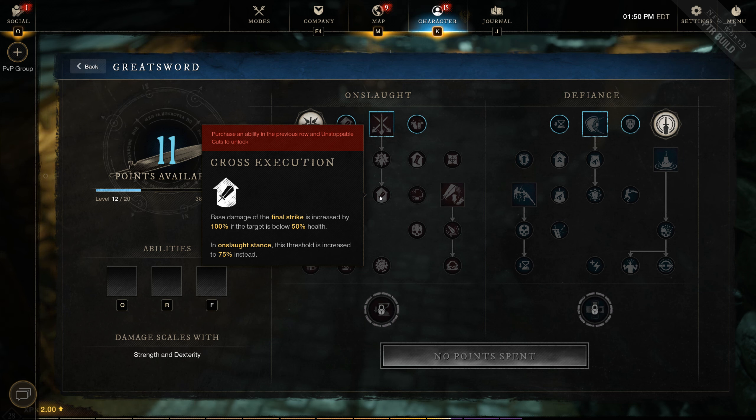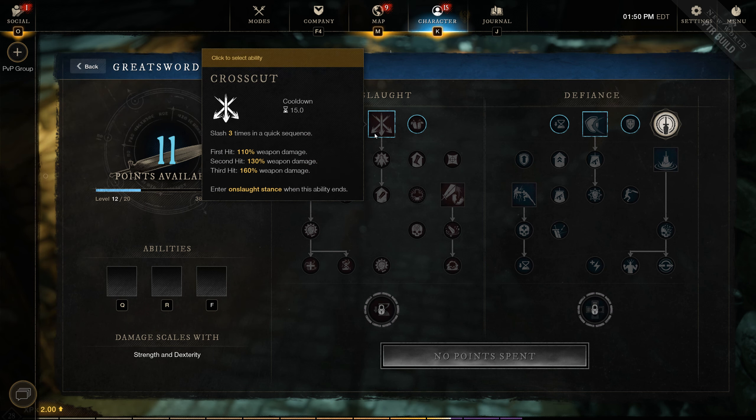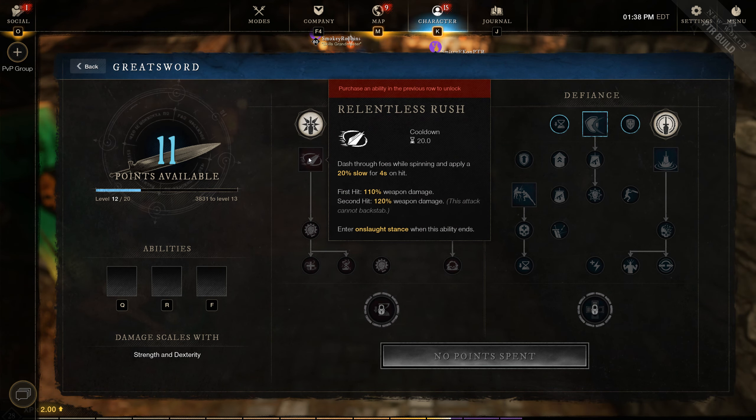I can't tell you how many times I was in the middle of a fight, didn't realize they started the ability, and just got hit by the final strike. It does a lot of damage. Crosscut is a really nice ability and I think we're going to see it on quite a few builds. It's definitely something I want to use on my paladin build because having executes is just really valuable.